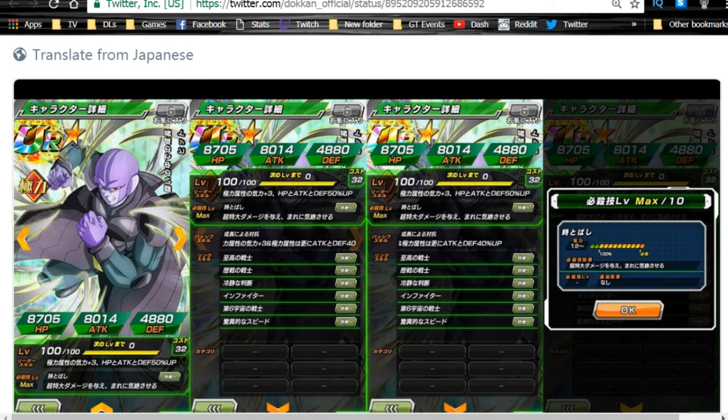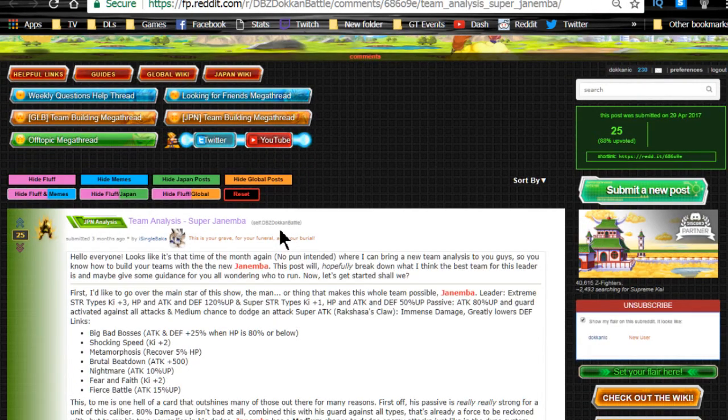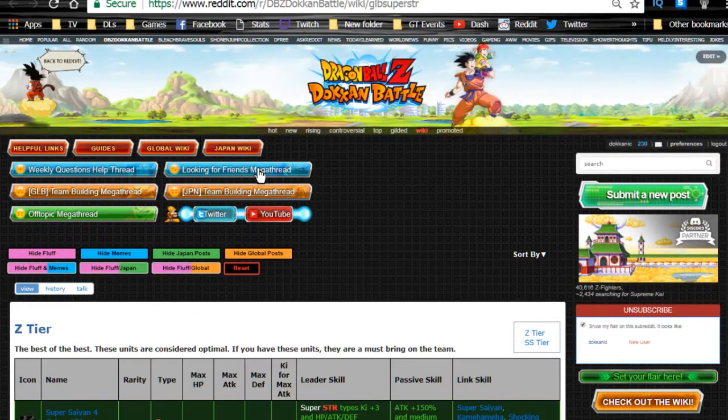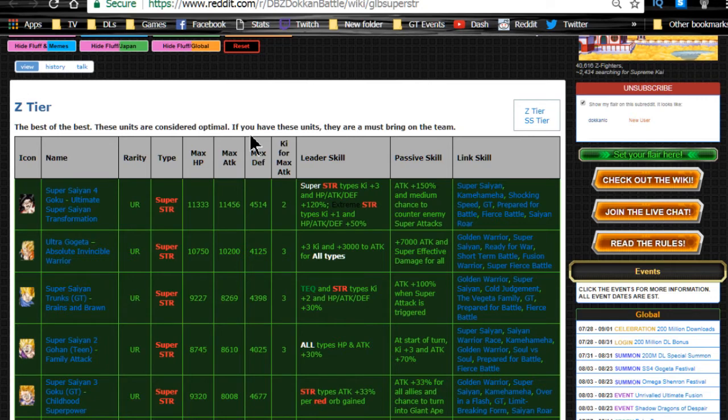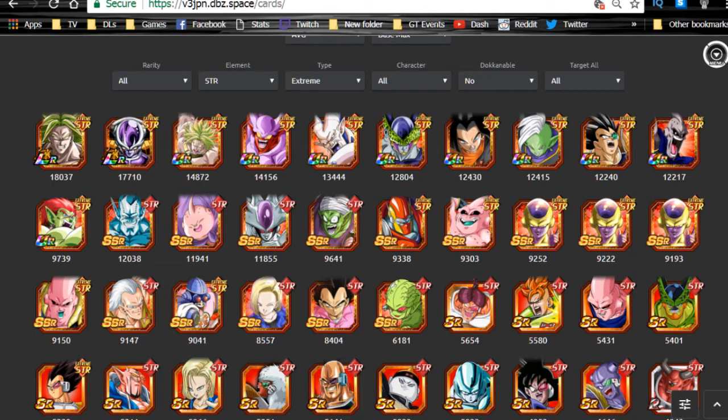Now let's jump into team building. Shoutout to Reddit for the team building guides I'm using. I based this off the team analysis Super Janemba post, the Z-Tier list for Super STR, and the Z-Tier list for Mono STR. I also listed all units from dbz.space, keeping it open as reference. Let's go over the team building guide.